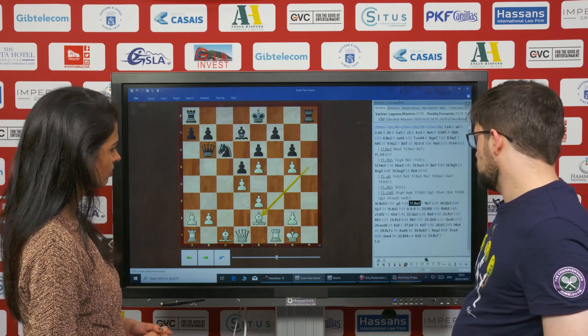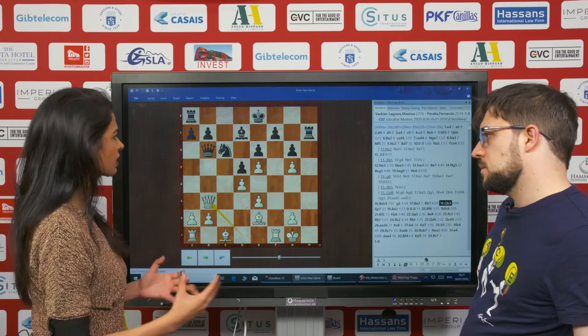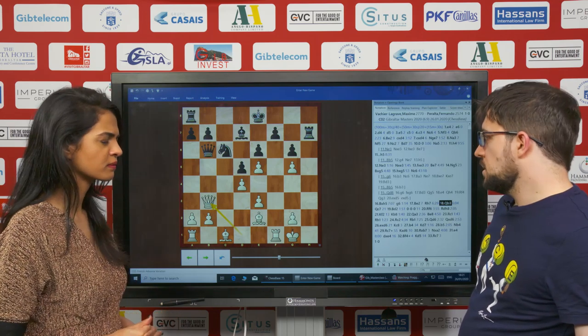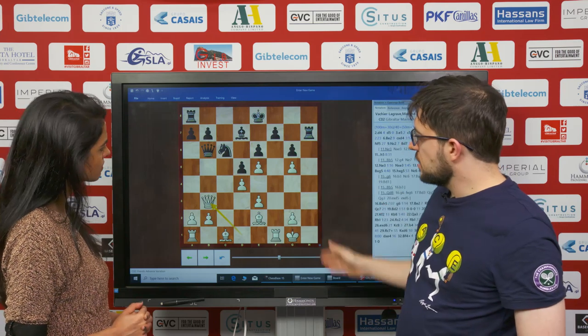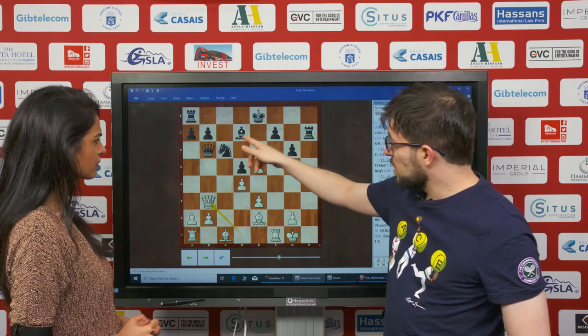So after bishop e2, my plan was to exchange queens. If he went knight e7, I would have gone queen b3. So you say your plan was to exchange the queen — can you explain why you felt a queen trade would benefit you here? Basically because if his queen gets to the kingside, then suddenly there's a lot of things I should care about — rook h2, queen h4. Whenever I go bishop f3, it's unclear.